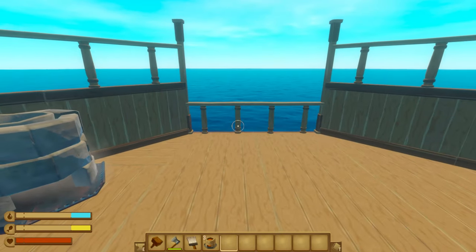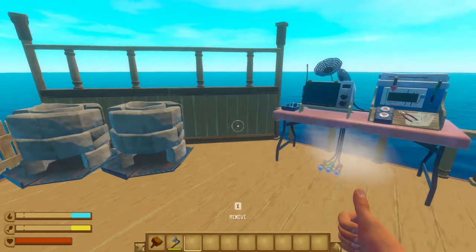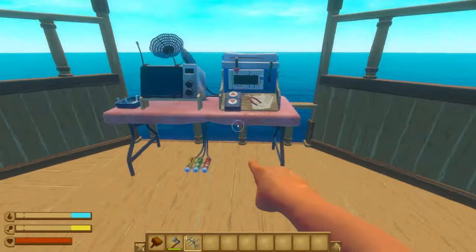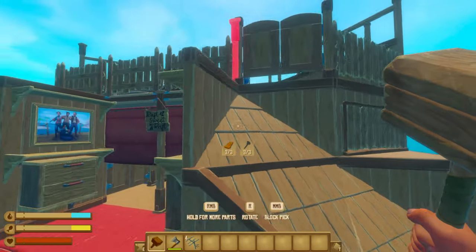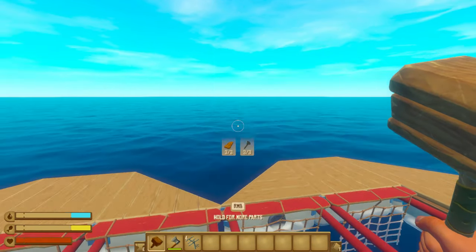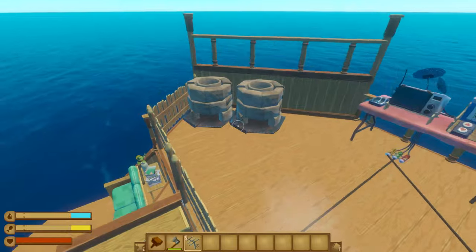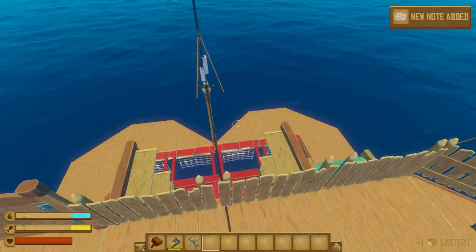I'm going to put two furnaces down right there, and right here in the middle is where our receiver is going to go — possibly the most important thing of any starter raft. I bet you're wondering how we're going to do the antennas, because there's not enough room up here. Essentially, we're going to create a one-high pole right there, another one over here, and in the middle a two-high one. You can actually put antennas on top of these poles. If we put the battery in, that works — first try. It looks really clean.